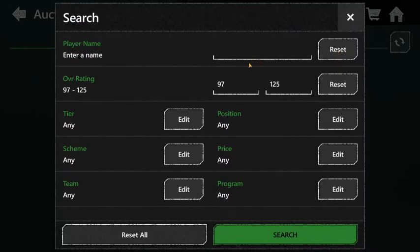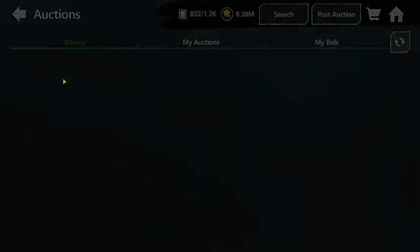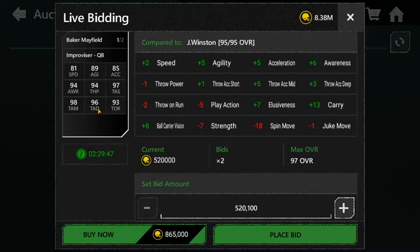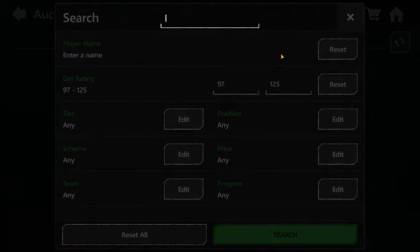Number 8 is Baker Mayfield. This card is actually pretty hard to get — if you're willing to spend almost a million coins it might be worth it. It's the head-to-head one. He's got 81 speed, 89 agility, 85 acceleration, 94 awareness, and 94 throw power. He came in at number 8 because his acceleration and agility are a lot higher than Daniel Jones. Overall he's not a bad QB at all.